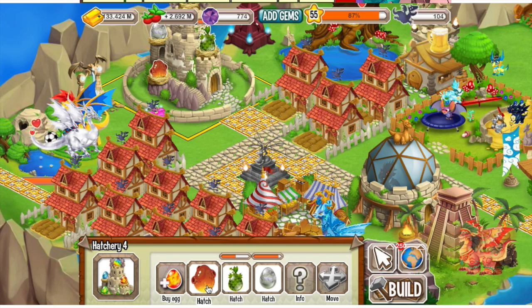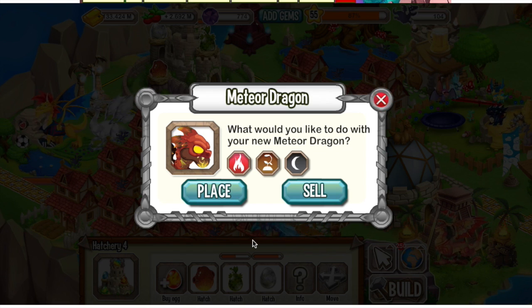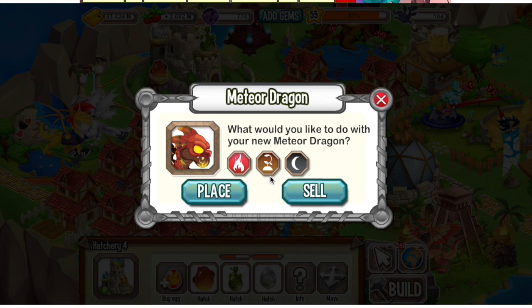Hello guys, this is Solstice, and today I'm bringing you a review on an exclusive dragon — the Meteor Dragon. You can obtain this Meteor Dragon if you have the Dragon City mobile app. It's available for 85 gems on the calendar. I was surprised they actually gave this dragon out — I always wanted it. It's a 3-element dragon of fire, terror, and dark, and it's a great dragon.